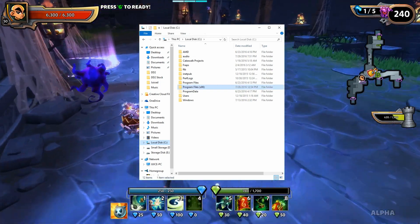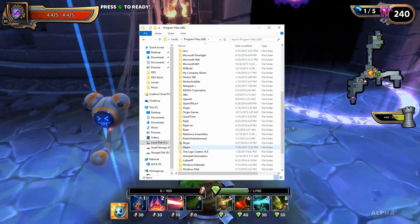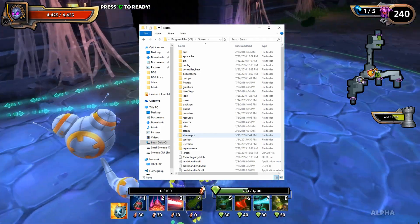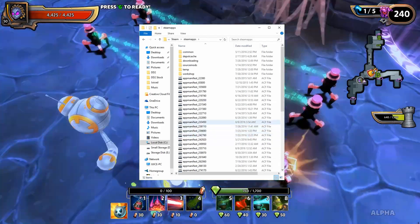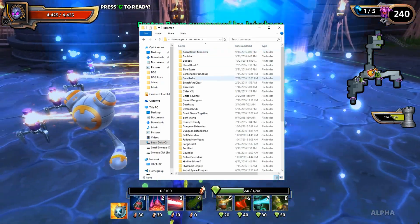First things first, you want to find your Program Files x86 folder, pop that open, and then go down to your Steam folder. Then you're going to be looking for SteamApps, then the Common folder.